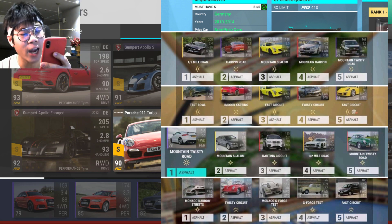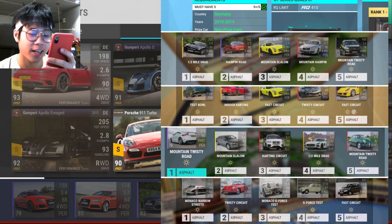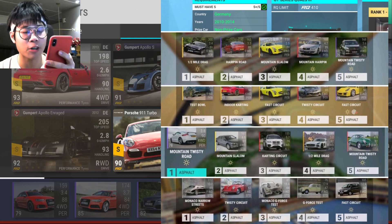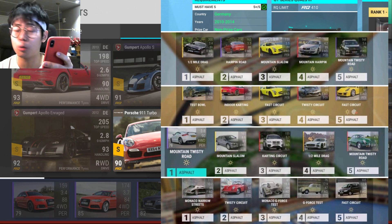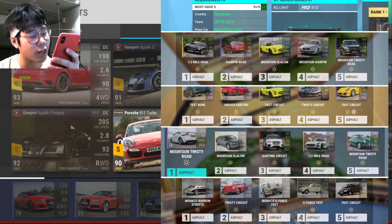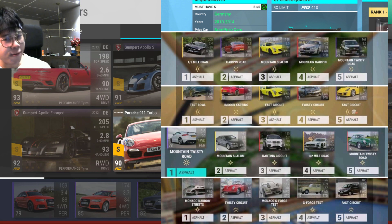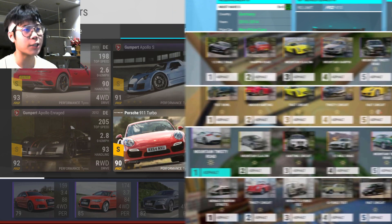Third track set: mountain twisty road, mountain slalom, karting circuit, half mile, mountain twisty road. Last one: Monaco narrow streets, twisty circuit, Monaco G-force test, G-force, and fast circuit. Basically one hybrid, one fast, and three twisty. So let's review the pack.